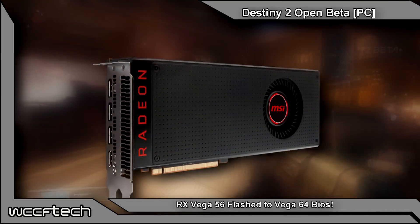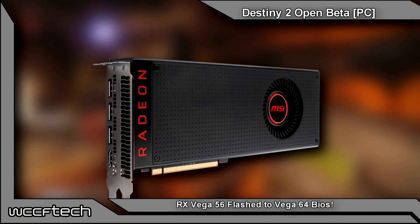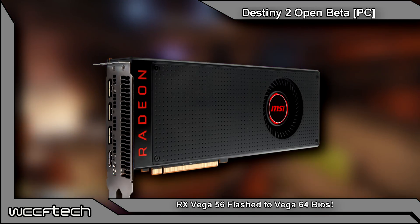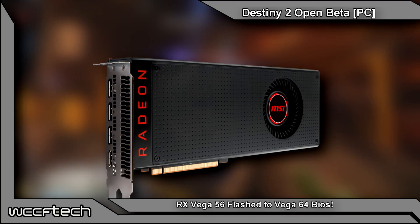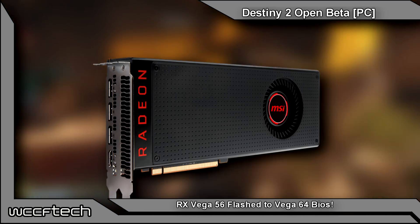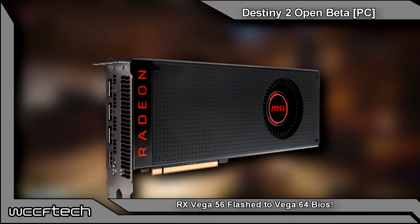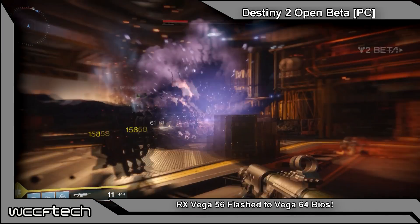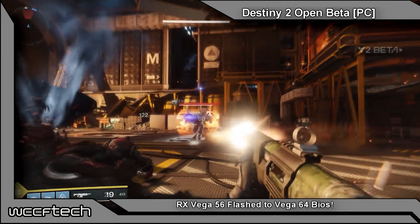It appears that it doesn't quite unlock, but you can load the VBIOS from the Vega 64 onto the Vega 56, essentially overclocking the card. It doesn't unlock it, but it does allow it to run at Vega 64 clock rates. You may think, why don't you just overclock it? Well, the truth is it's voltage-locked to a certain degree that keeps it from reaching Vega 64 levels, which seems to be more of an artificial limit.